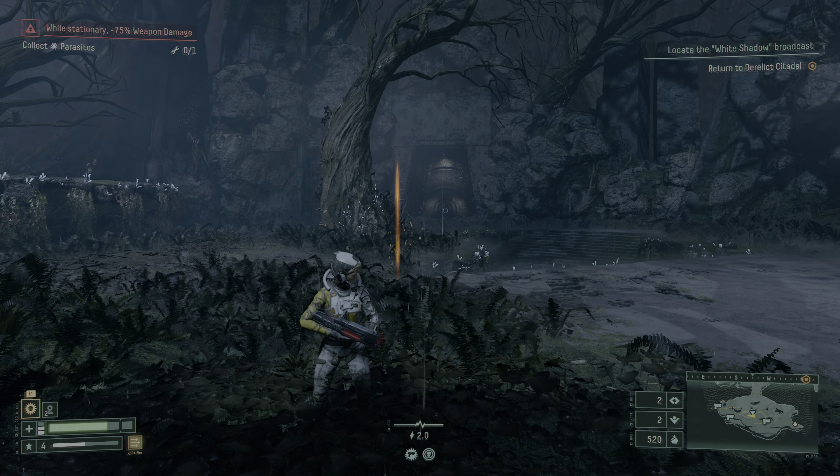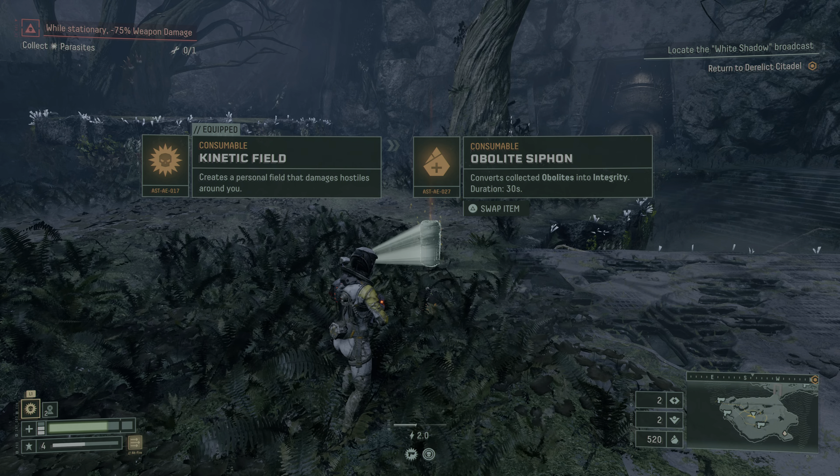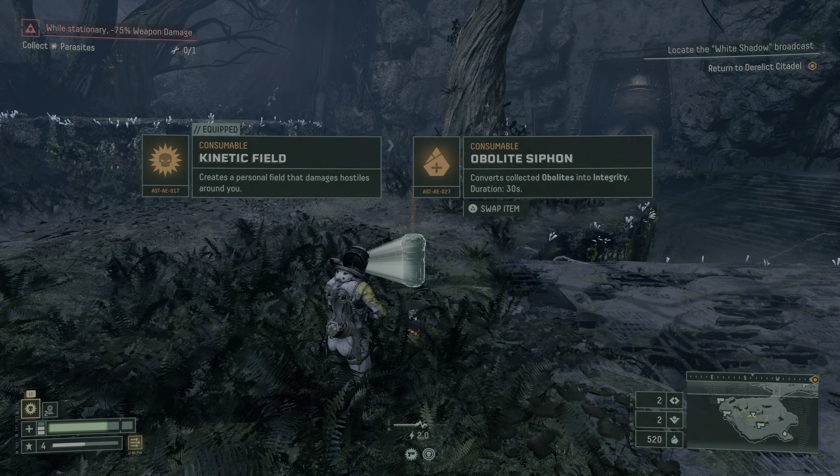If you have two slots, you have to have an item in each slot, and then you have to have another item dropped on the ground.